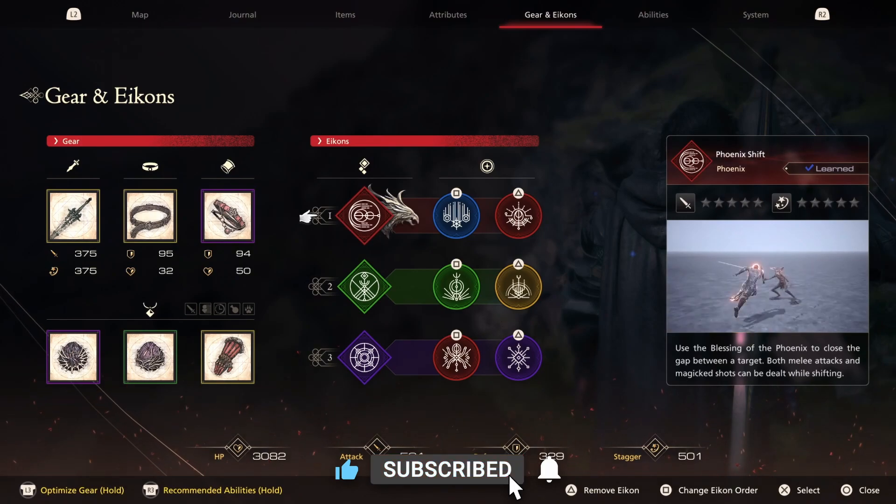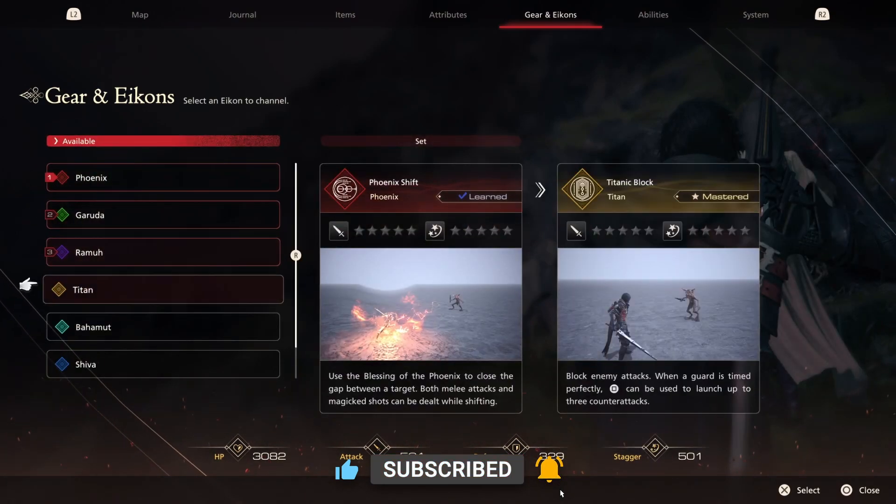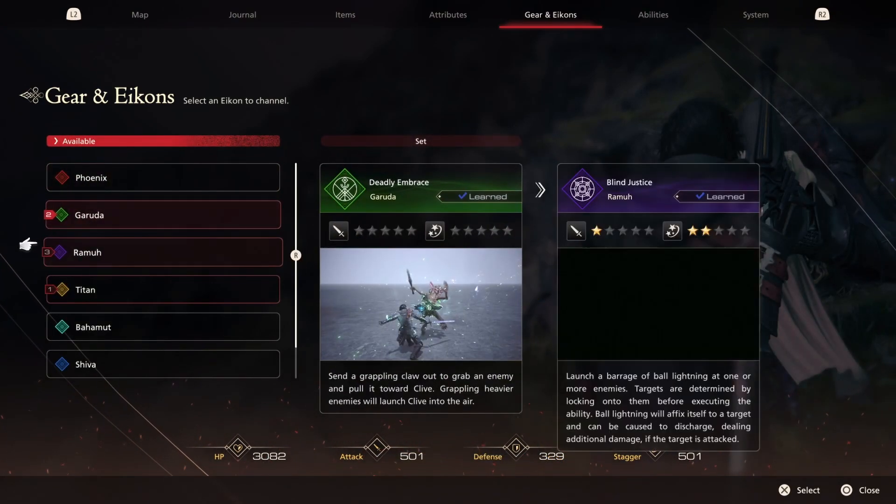In order to do so, you'll need three icons you're currently not using. Change to them and then put the iconic abilities you want.